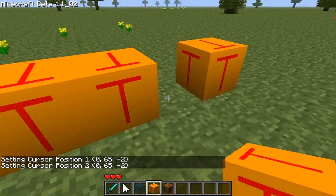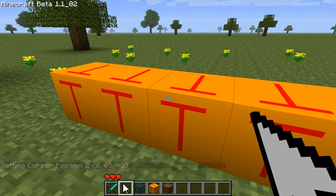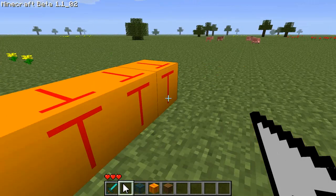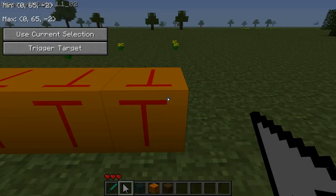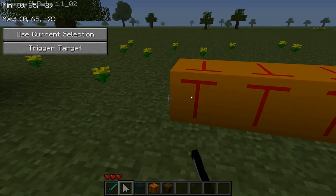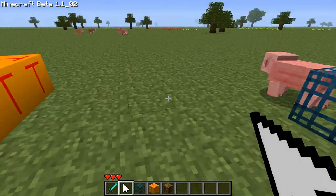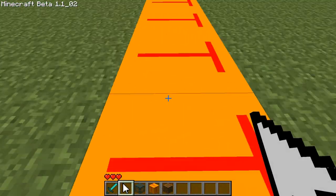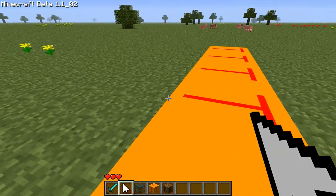Let's add a couple more triggers. I'm going to right-click on the triggers with the cursor and press 'Use Current Selection.' When I use current selection, all the nearby blocks will all be changed to the same selection — as you can see, that block and this one both have coordinates 0, 65, negative 2 for both min and max. This means when the player enters into these blocks they'll send a signal to the mob spawner, which it can then use to decide whether to spawn or not.